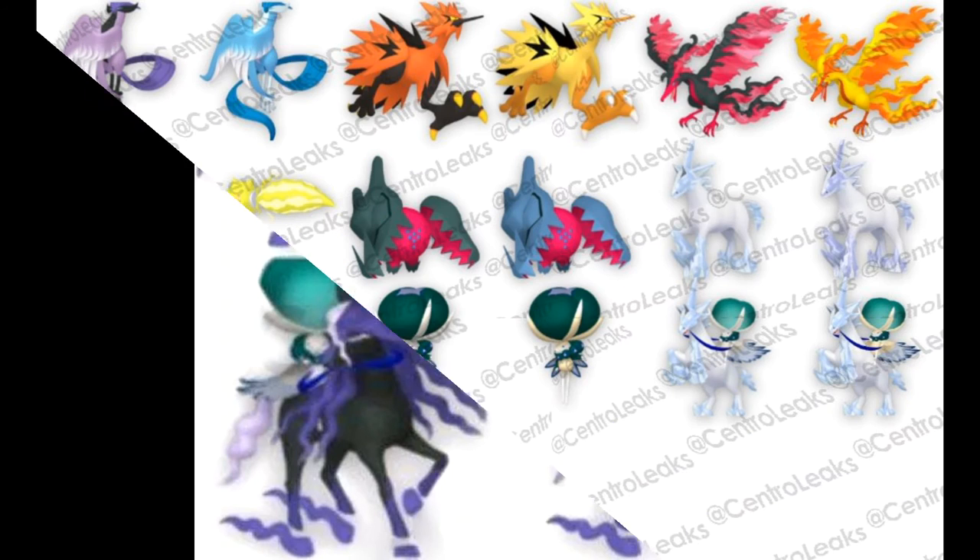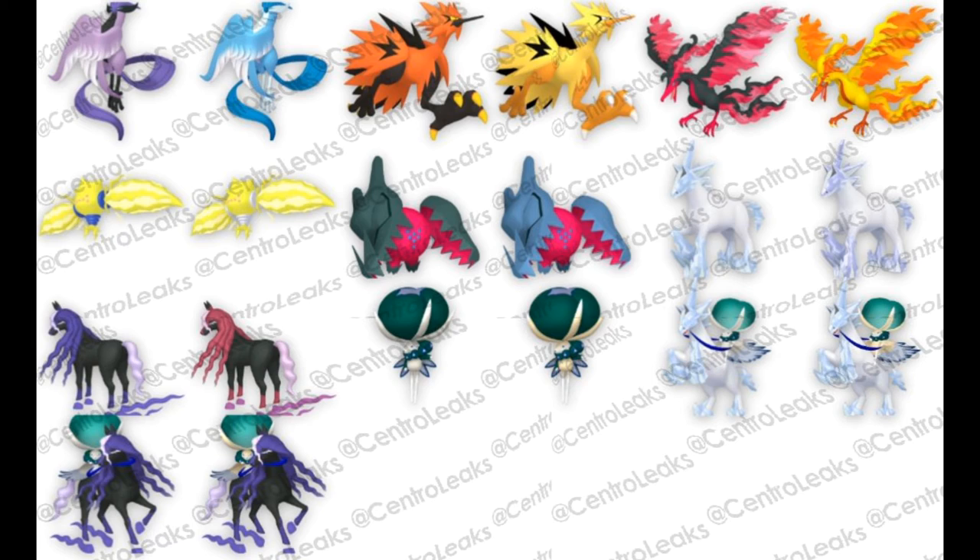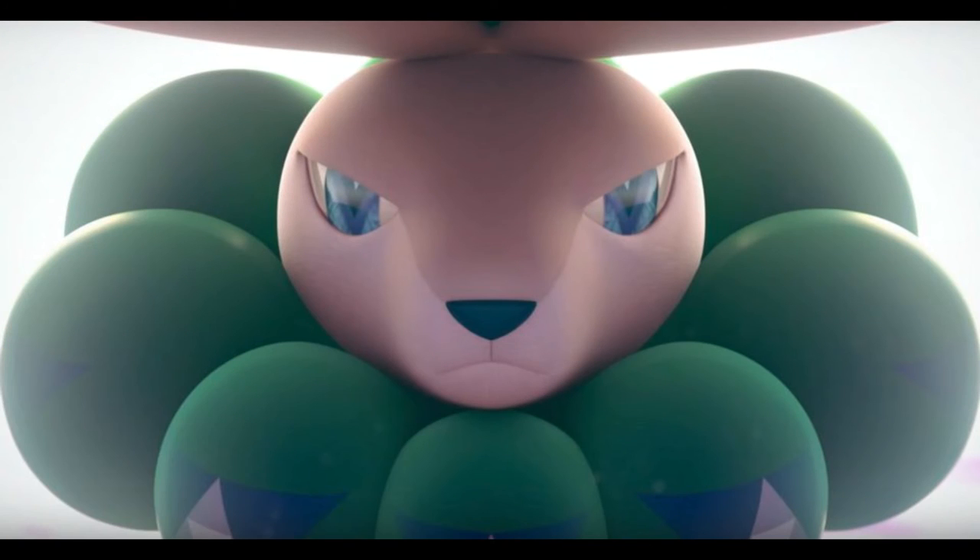These horses might be version-exclusive, and if they are — oh no. Hopefully they work like Urshifu where you can choose one or the other, or maybe on a second save file you can restart the Crown Tundra and catch the alternate version. If one is in Sword and the other is in Shield, that would be rough — but hopefully that's not the case.